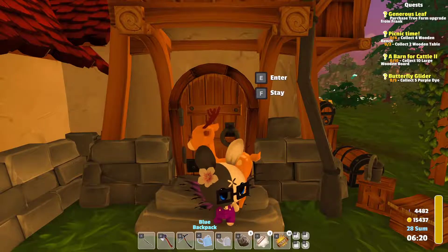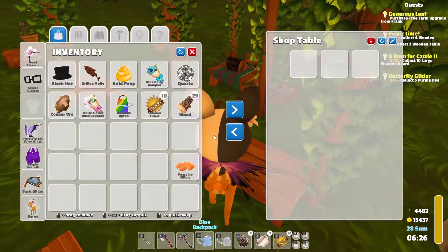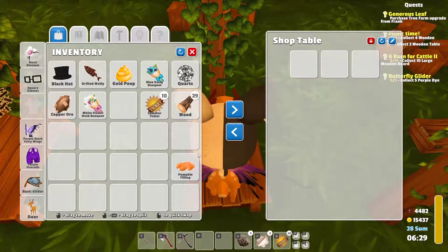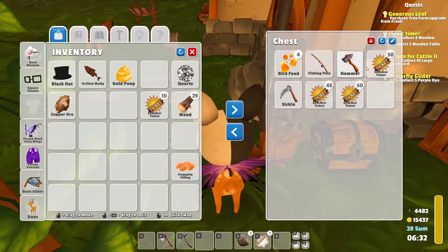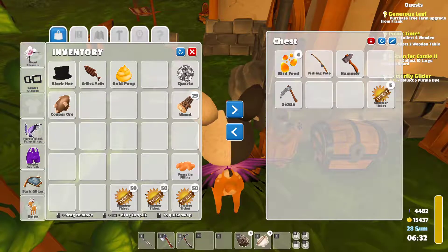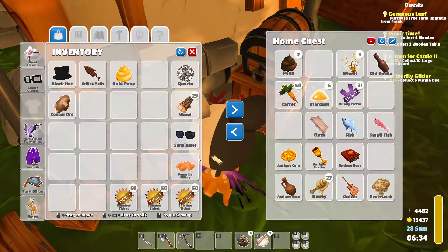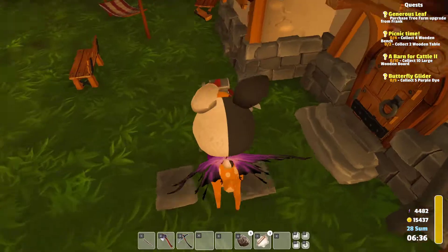Hey everyone and welcome to another day in Garden Paws with Sushi Bushi. We definitely have some more things we can put out — look at that, we even have some bouquets. Should have enough tickets I think for another animal. The summer festival is almost over actually, we only have a few days left. I already have a pair of glasses so I'll sell those, and I'll bring these to town for the wanderer to take a look at.